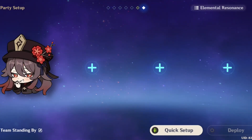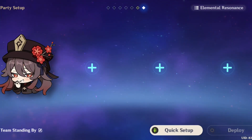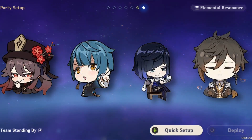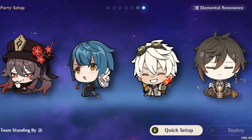Talking about team comps: Hu Tao is a character that needs help from other characters to deal a lot of damage. These include support buffers like Mona, elemental applicators like Xingqiu and Yelan, off-field damage dealers like Xiangling and Fischl, and shielders like Zhongli and Diona. One of the best comps is Hu Tao hypercarry — Hu Tao paired with Xingqiu, Yelan, and Zhongli. Zhongli is the best fourth slot because of the shred from his elemental skill and shielding. If you don't have Yelan, you can replace her with Bennett for the huge attack buff from Noblesse.